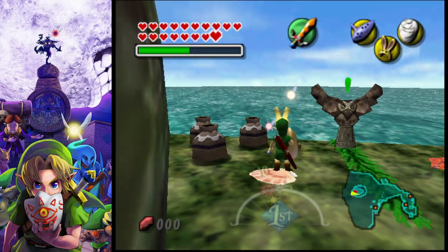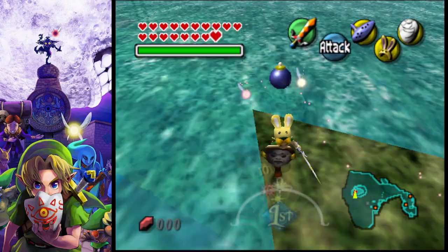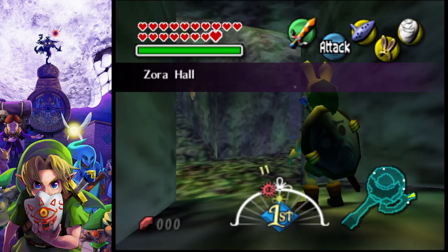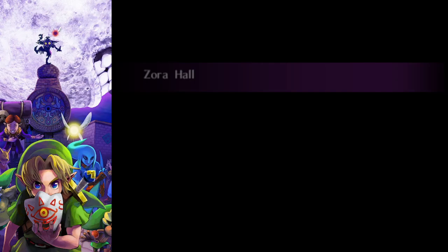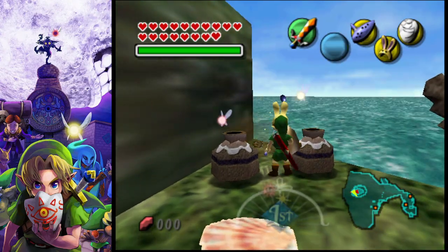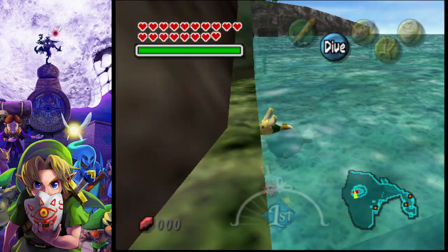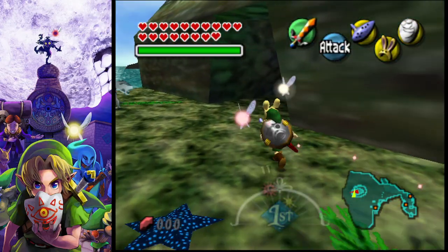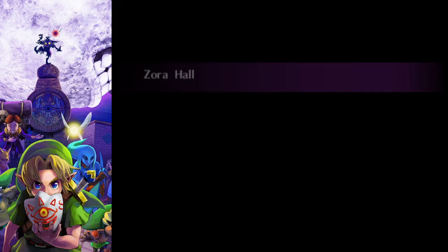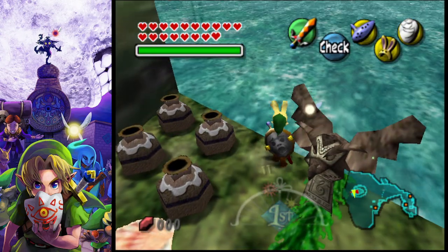Welcome back to another episode of Legend of Zelda: Majora's Mask. First thing we're going to do is get some bombs, because one of the mini-bosses we're going up against will need them. I just dropped bombs into the water, so we'll do that one more time to get a decent amount. I'll explain why we need bombs momentarily.